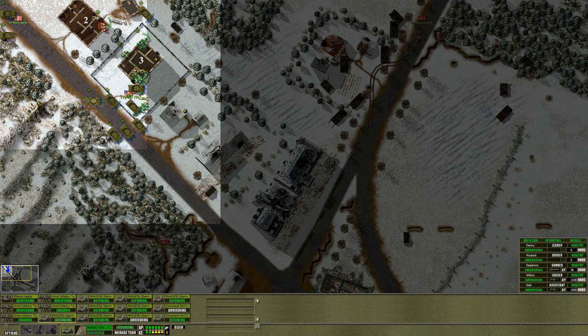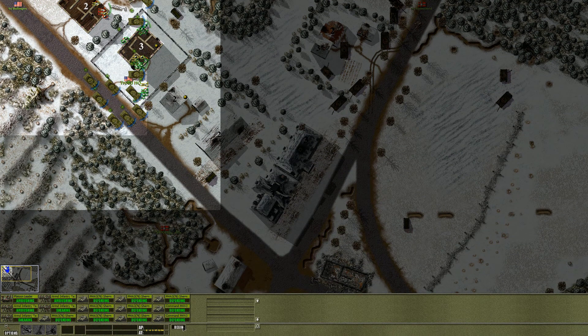If the enemy has artillery strikes available, that could be really bad for us with all our tanks bunched up like this. But we've got to start somewhere, so let's just do it this way. Let's begin.